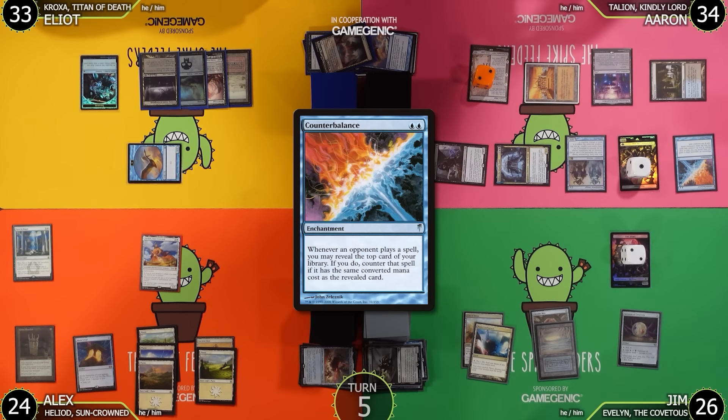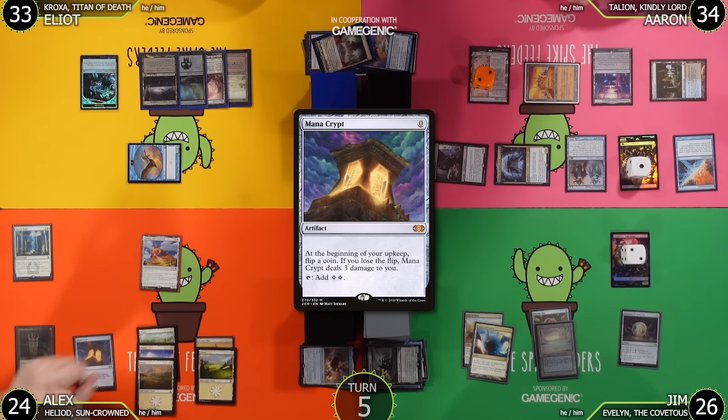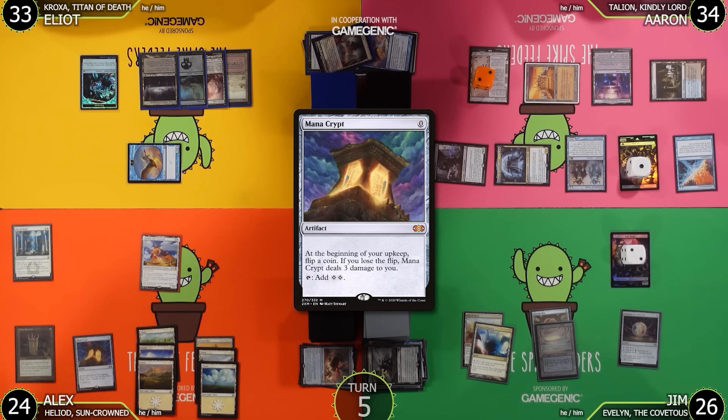Jim untaps and draws, then passes. Aaron draws and passes. Jim draws, flips the Mana Crypt coin — Spike Feeders damage is avoided. Alex draws and plays Plains. Finally Alex goes for it: he taps 4 and casts Walking Ballista with X=2. Counterbalance triggers — Aaron flips a 4-drop: Shoulder of the Apocalypse, which is not mana value 4. The Ballista resolves. Alex then Force of Wills something, going to 33. All pass.